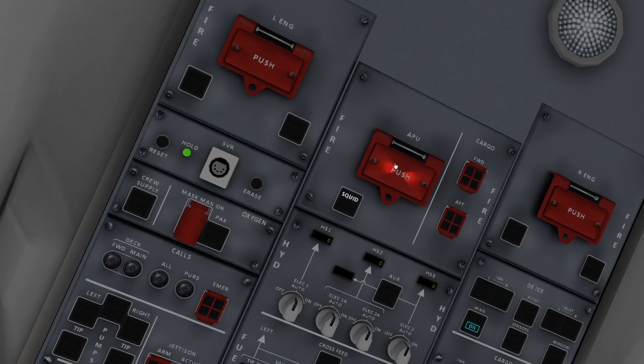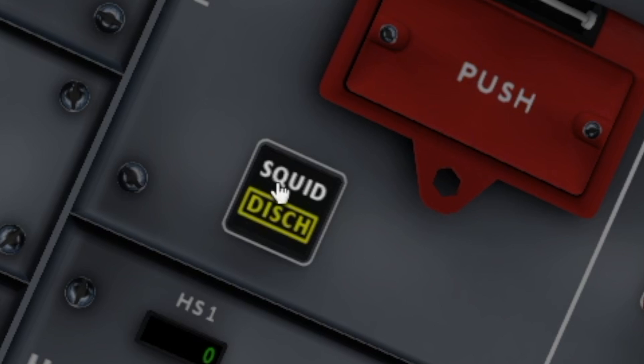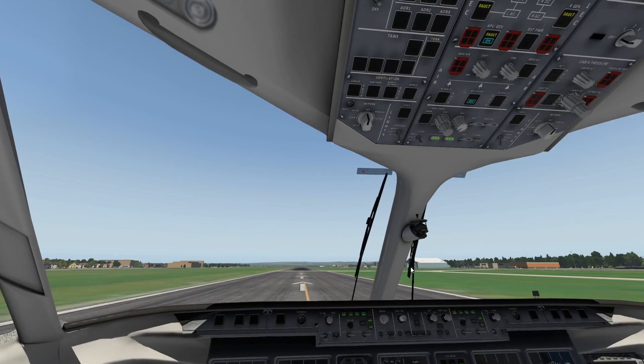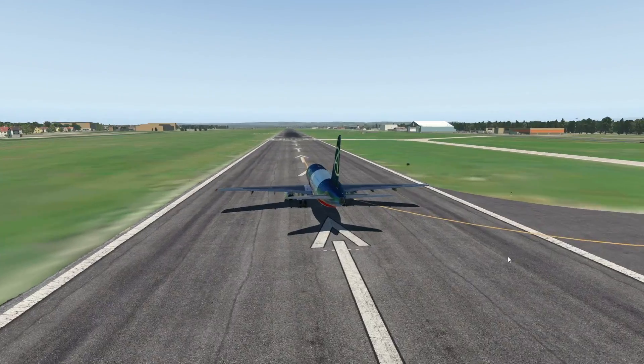So this is the fire extinguisher. I guess you have to push this out, but I can't. I guess this button will do. That worked! So as you can see, we have extinguished the APU fire.